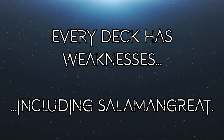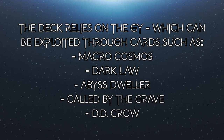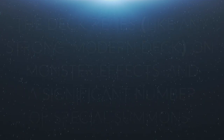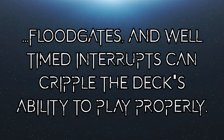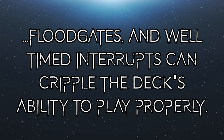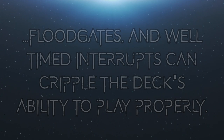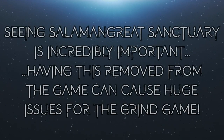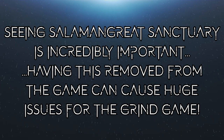There are some weaknesses important to explore if we're to know the deck well enough to play or defeat it. The reliance on the graveyard is one of the largest potential weaknesses, making the deck especially susceptible to cards that banish, such as Macro Cosmos, Dimension Shifter, and Darklaw. The deck also relies heavily on special summoning and monster effects; anything that thwarts these can brutalize it. Floodgates such as Skill Drain, Summon Limit, and There Can Be Only One, as well as well-timed hand traps, can absolutely cripple its lines of play. The deck also relies on seeing Sanctuary quite early.